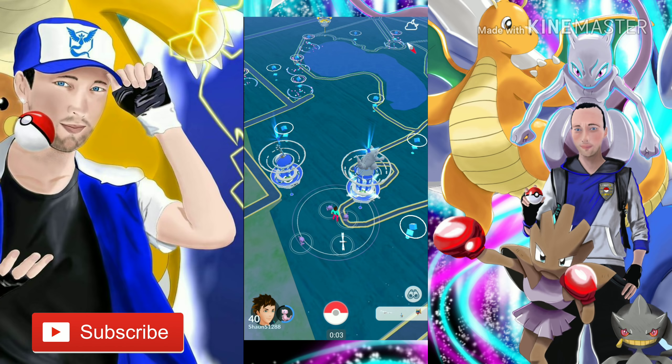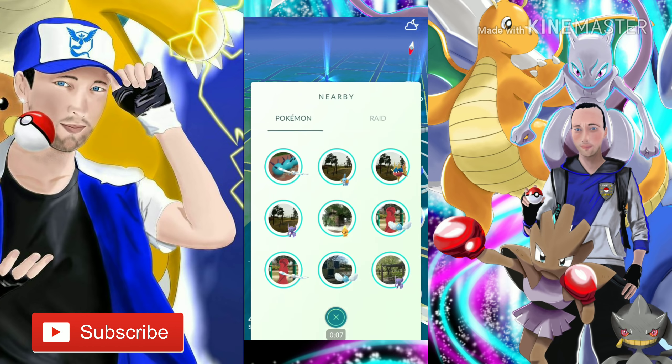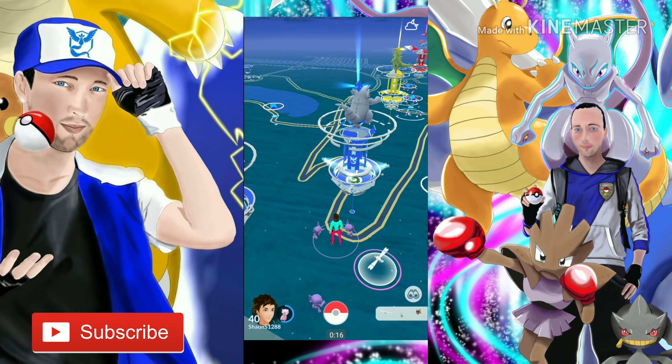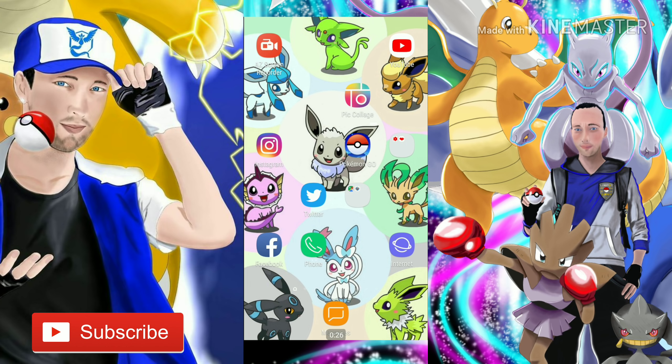Guys, look at this — we have what I believe is a Sableye nest. You guys look — you got Sableye on the nearby, three Sableye right here. I checked all three of them and none of them are shiny. There's a Wynglet that pops up every now and then. This is insane, guys — the world's first ever Sableye nest!